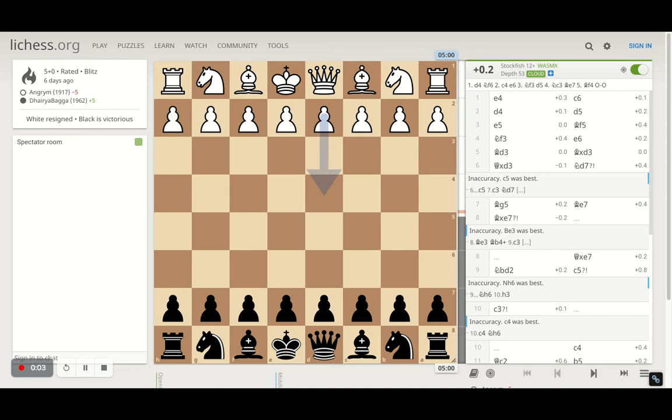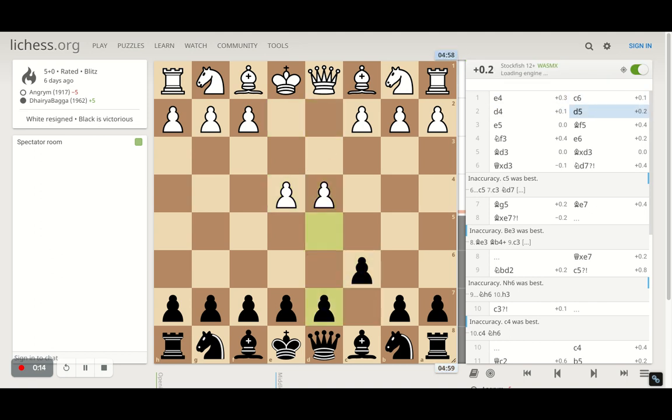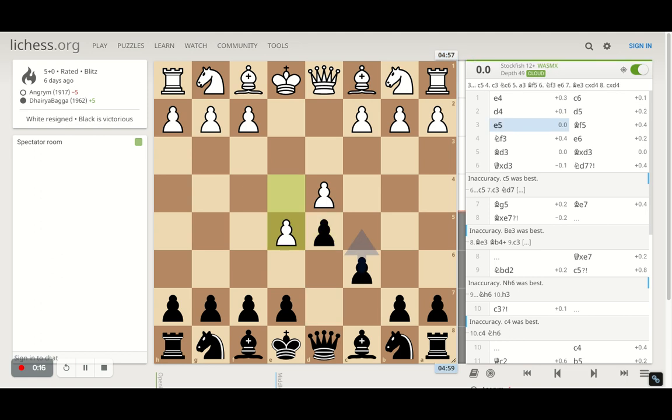Hey chess lovers, welcome back to the Chess Yard. This is Dehre Bagga, and today I'll be showing you an interesting game I played with the Caro-Kann defense. This started off with e4 and I respond with c6. Opponent plays d4, I go for d5, and instead of taking here, opponent proceeds with the pawn on e5.